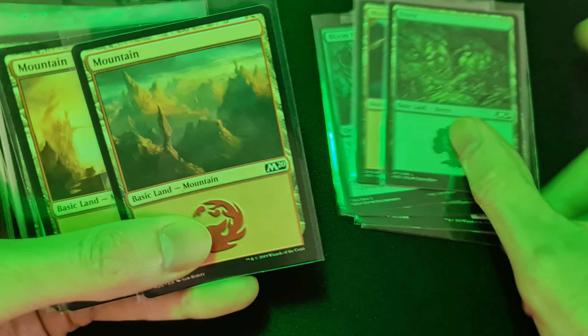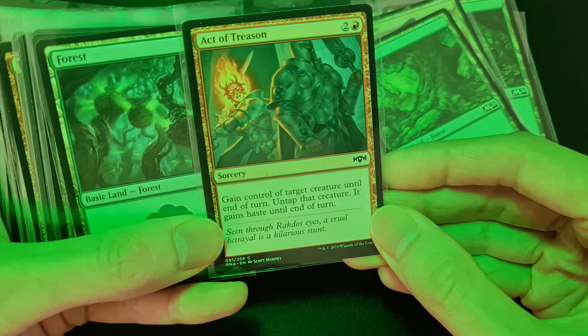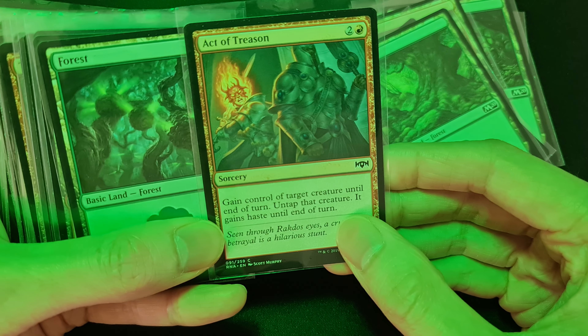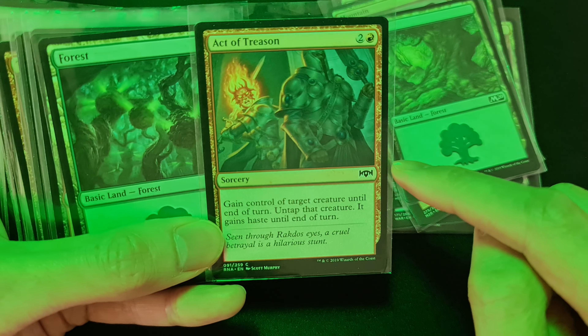Act of Treason is a sorcery. You gain control of target creature until end of turn, untap that creature, and it gains haste until end of turn. If you can use this well, it costs three mana.